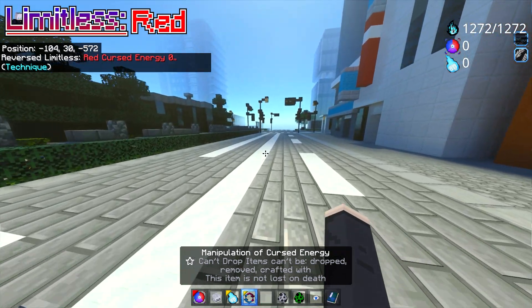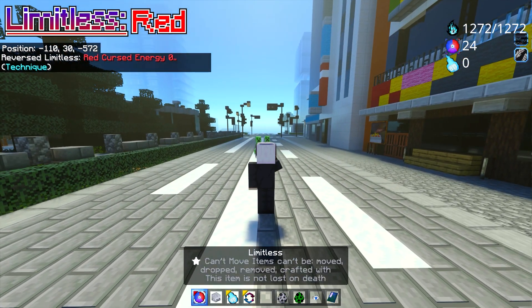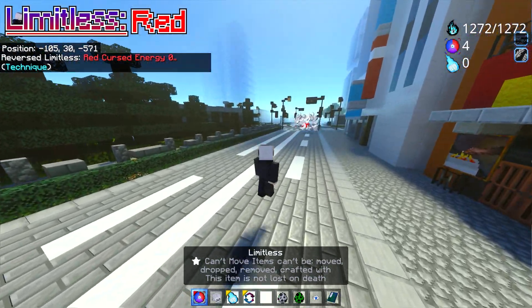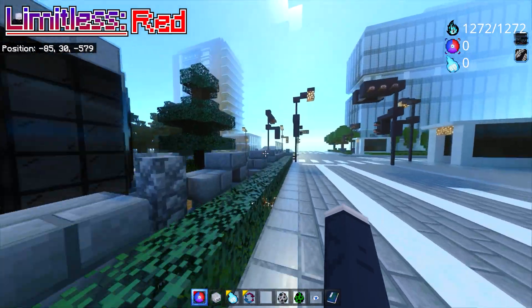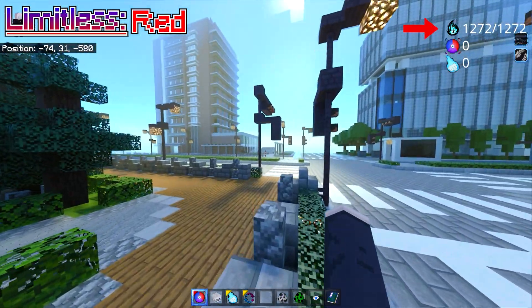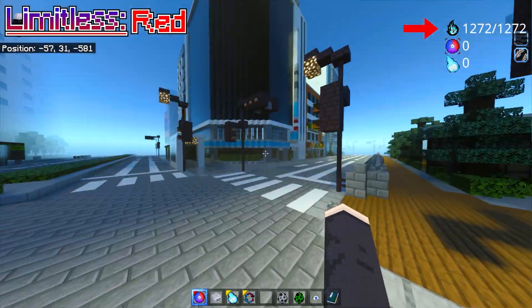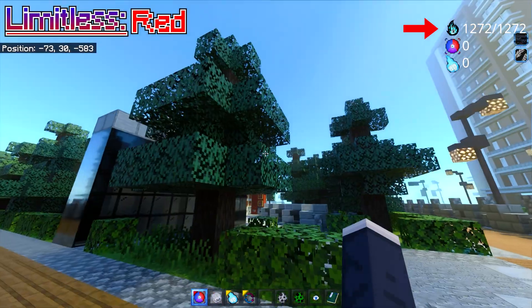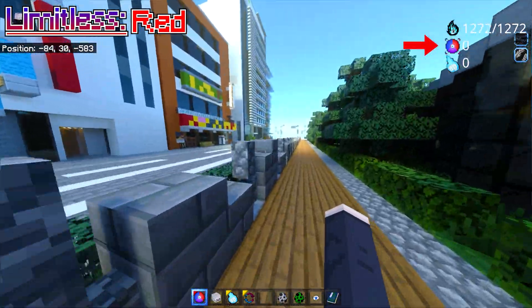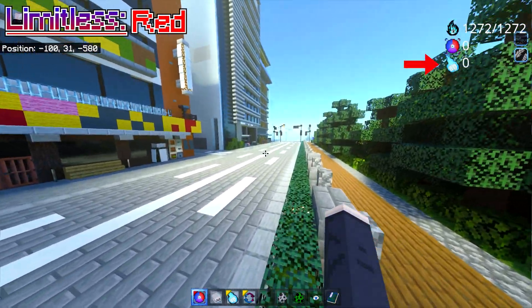Next we have Red Cursed Energy. Again, you just right-click — boom — and you destroy anything in front of you. Also, in the top right, that blue fire icon is the amount of cursed energy you have. The reason it's not going down is because I'm Gojo Satoru — I never run out of energy. The second indicator is the cooldown for your Jujushiki, and the third is the cooldown for physical attacks.